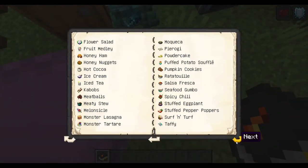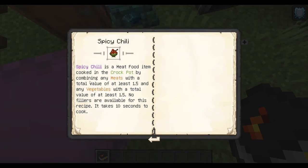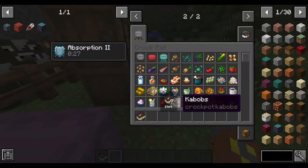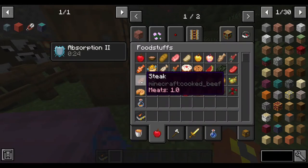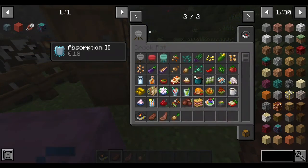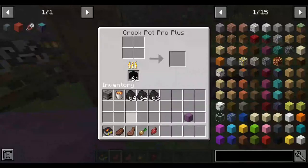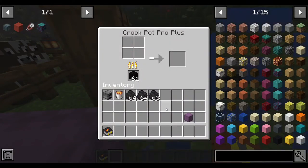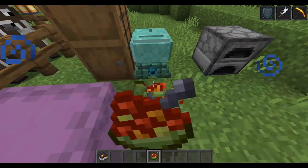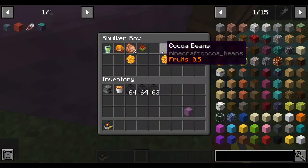The next one is actually a four-recipe — the spicy chili. Combining any meat with a total value of at least 1.5 and vegetables with a total value of at least 1.5. I used a steak and cooked mutton, and a carrot and beetroot as the vegetables — and we did it right. It gives haste and strength, because it's chili and it's really hot.